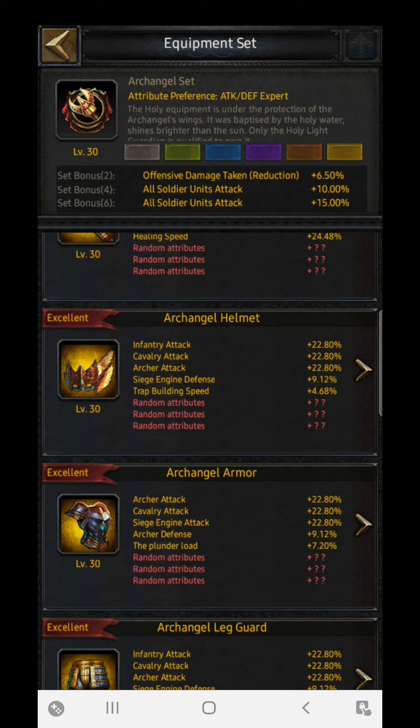If we talk about the additional set bonuses, they are based on each and every unit: all unit attack by 10%, all unit attack by 15%, and offensive damage taken reduction by 6.50%. This is the basic thing that the Archangel set provides.